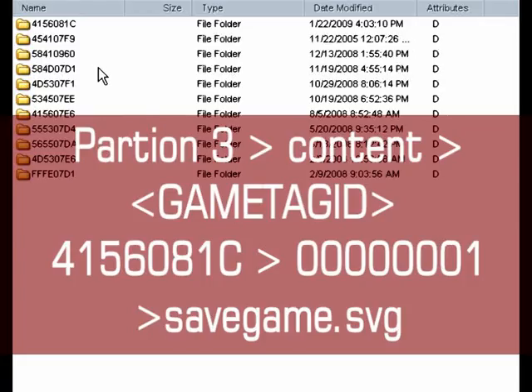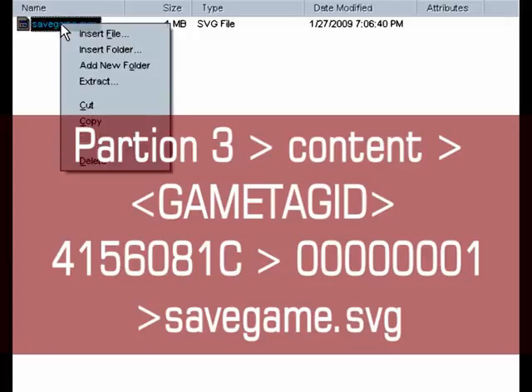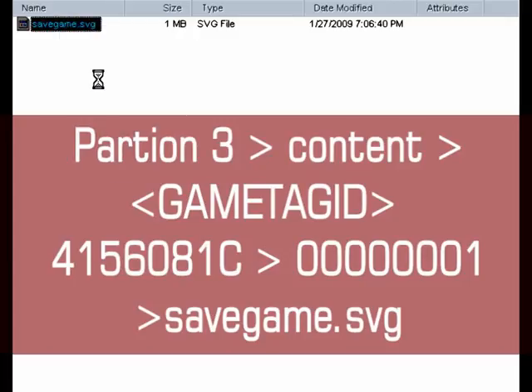First, go to partition 3, then content, then your gamertag ID, then the game ID, then lots of zeros and a one, then extract savegame.svg.